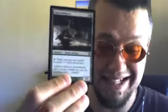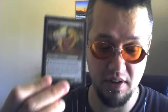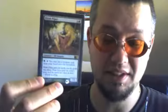Gigantomancer — making things 8/8 isn't a bad thing, and getting most of these creatures out will be very easy with this. Elvish Piper: green decks that are running large creatures with a high mana cost should run this. It lets you put them out for one green, and if you've got a Twiddle or Twitch or something to untap her, you can use it again.